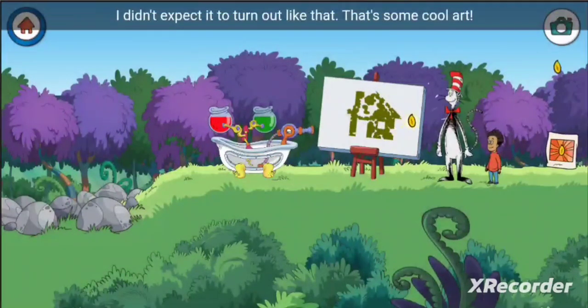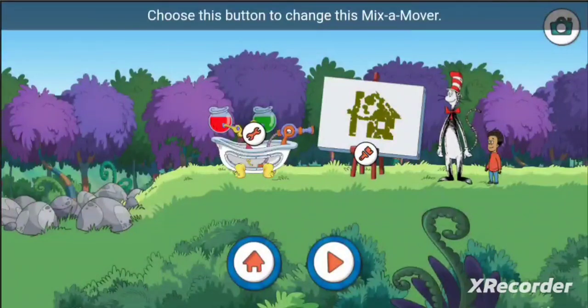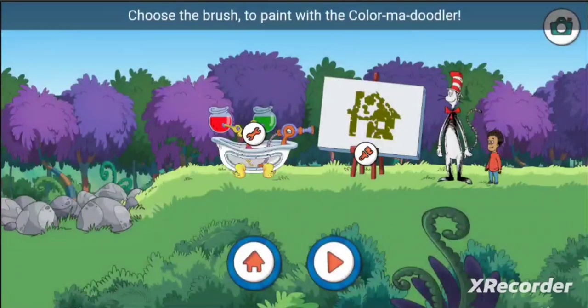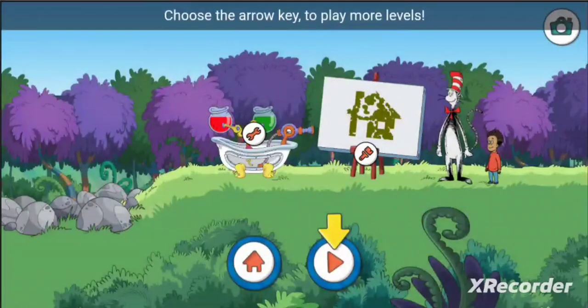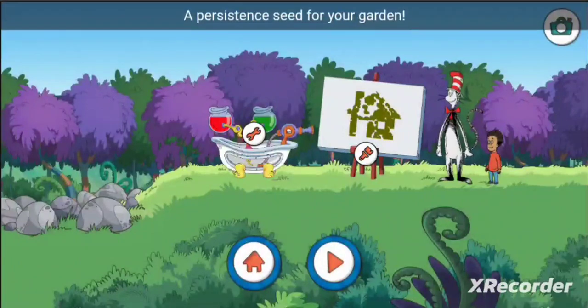Whoa, that gust of wind spilled some of our paint! I didn't expect it to turn out like that — that's some cool art! Choose this button to change this mix-a-mover, choose the brush to paint with the color-ma-doodler, or choose the arrow key to play more levels.